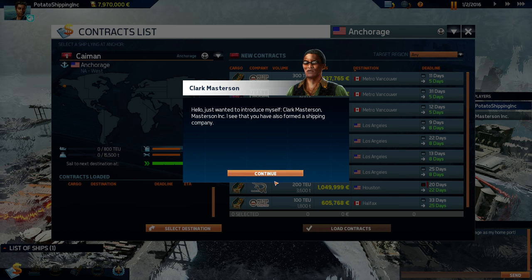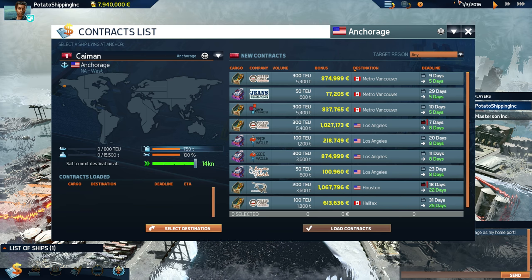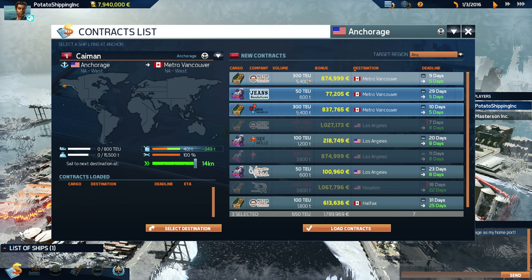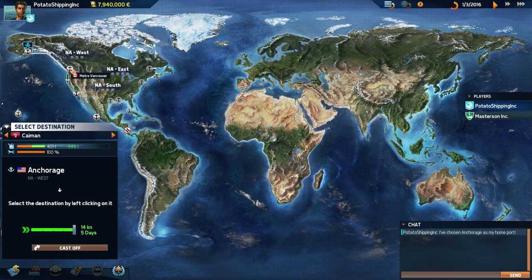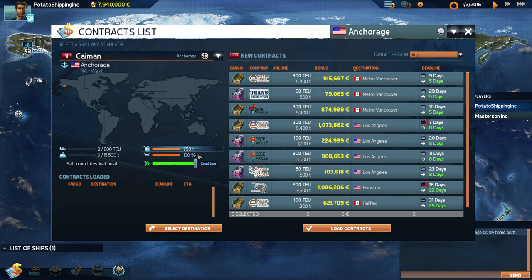Clark Masterson — that sounds more obnoxious than Orbital Potato. He's my competitor. This is the contract screen and it gives us a whole bunch of different routes we can take. This is our starting destination and it shows you all the possible places we can go. We're going to choose three contracts all going to Metro Vancouver.